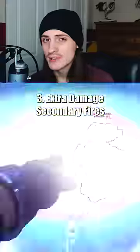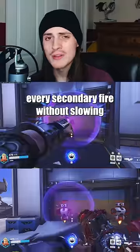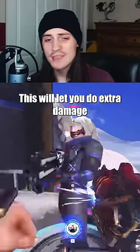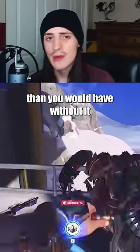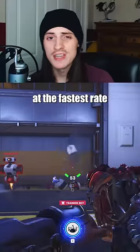Extra Damage Secondary Fires: Unlike with other characters, Zarya can slip a melee in between every secondary fire without slowing down her overall fire rate. This will let you deal extra damage and finish targets earlier than you would have without it. But when playing at range, you can fit in some primary fire damage while still firing your secondary shots at the fastest rate.